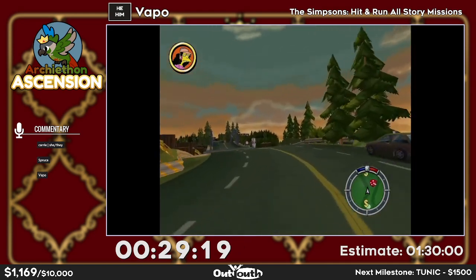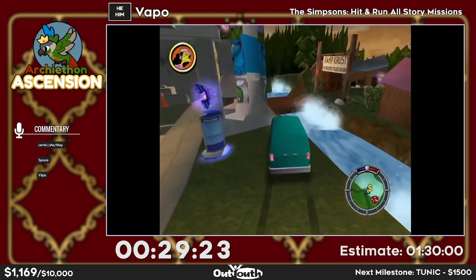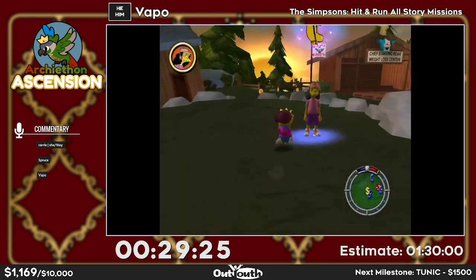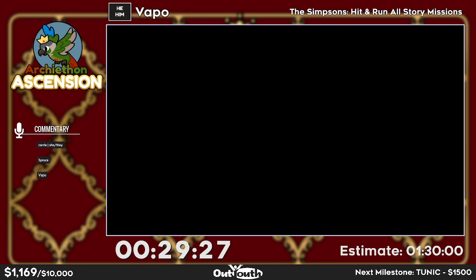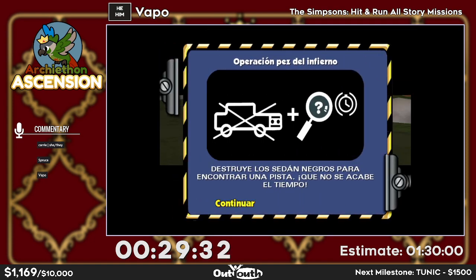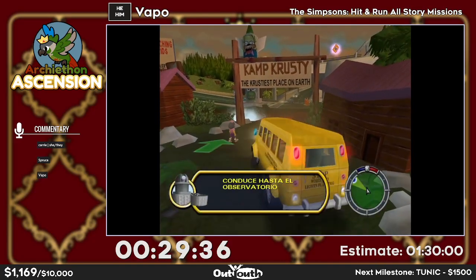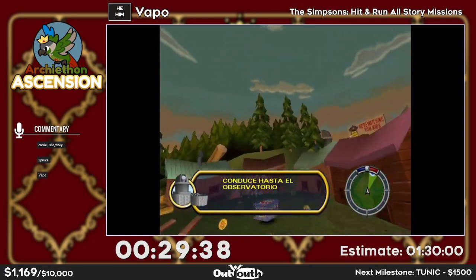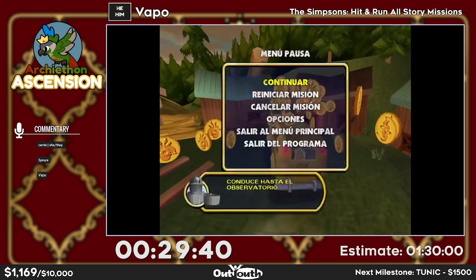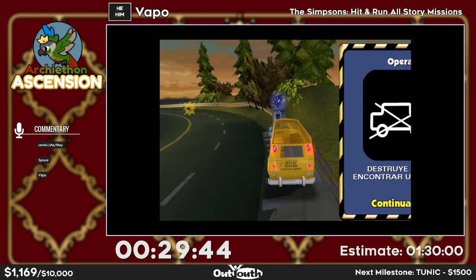Here I'm showing off a little magic trick. There's a mofa — usually if you walk into it, it warps you out. However you can cancel the animation of it warping you with the animation of getting out of a traffic car, and you can just sneak past it.